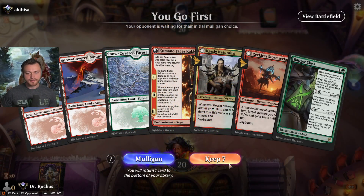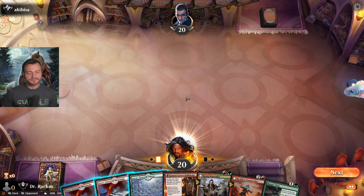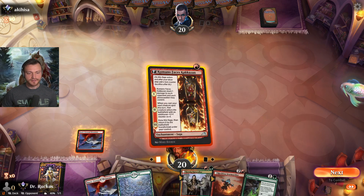Pretty solid curve here — Kumano on one, Naturalist on two. Up against Akihisa.